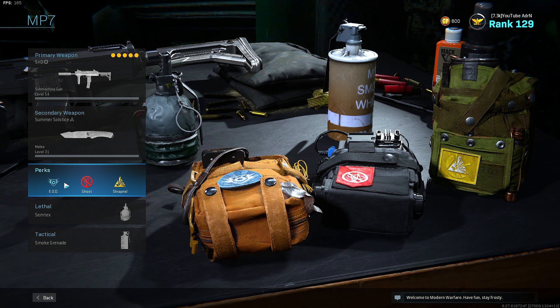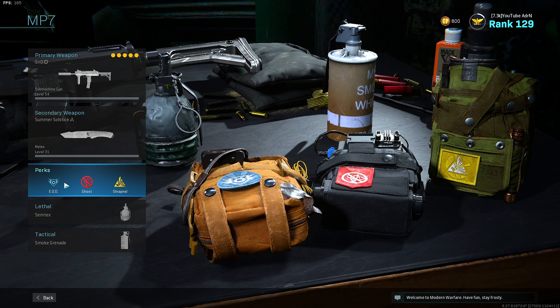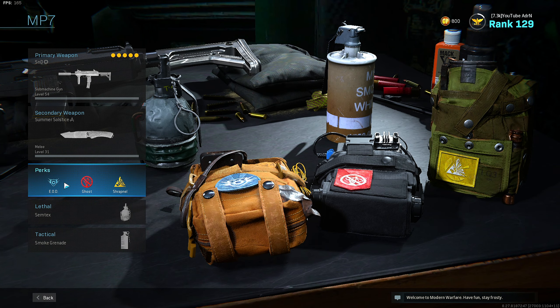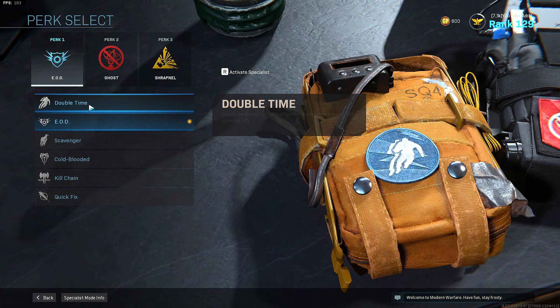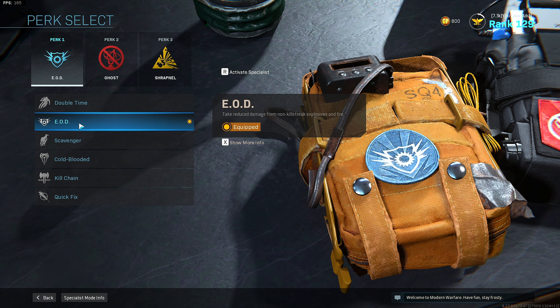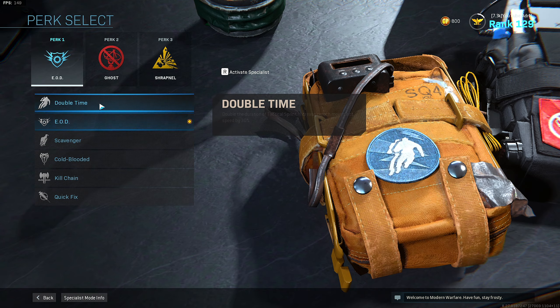For my perks I will mainly stick with EOD, ghost, and shrapnel. Sometimes I will switch between different perks during rounds. For example I may switch over from EOD to double time if I'm trying to do a really fast rush route. But the only two perks I use in perk 1 are EOD and double time.